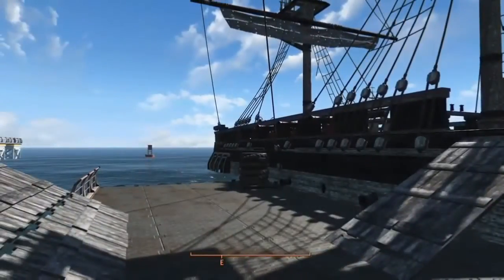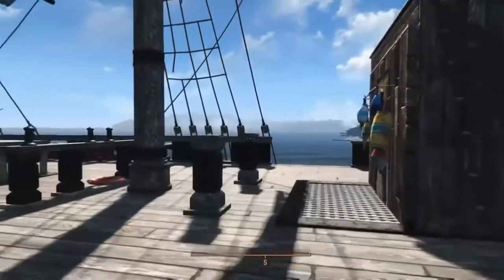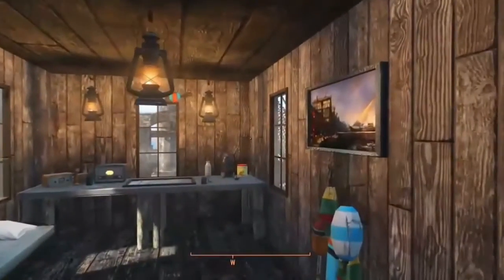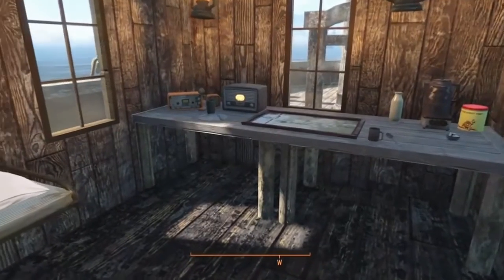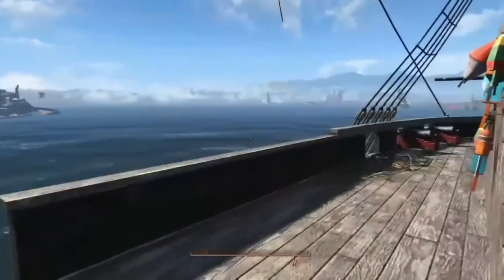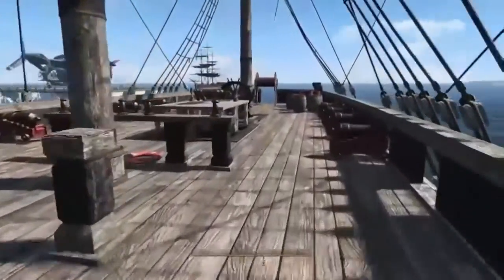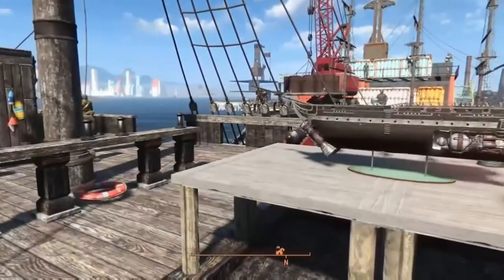The Port Royal mod, which is part of the Master Plan series, gives you the USS Constitution. This comes bare bones — I had to put all this stuff on here. The shack I had to build was not easy, because you can't really place items on here unless you use a pillar glitch or the Place Anywhere mod. I placed all these cannons in, and I figured the captain would want a model of his ship, so I put a model on the table here.